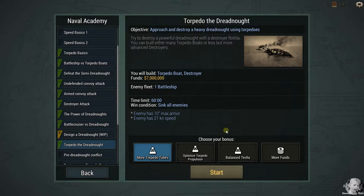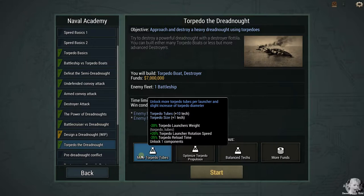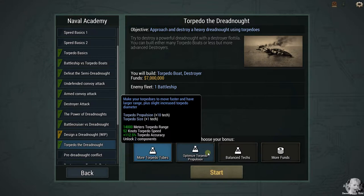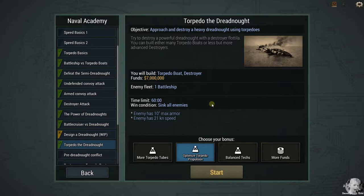Today we're going to do 'Torpedo the Dreadnought,' which I've played three times and lost twice. It's hard — this game is difficult. You've got to get a good design and your tactics have to be good. Our bonuses are more torpedo tubes, optimizing torpedo propulsion, or balanced tech. I'm all about torpedo propulsion — I want fast torpedoes.